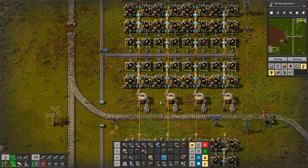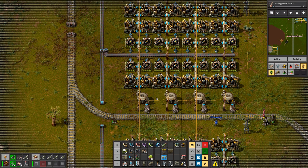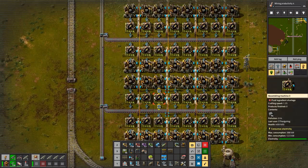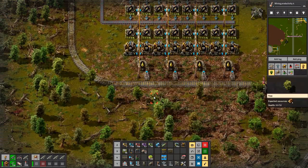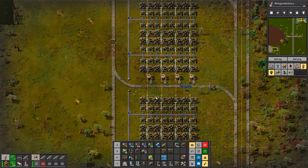Couldn't you hook the pipes together between the chemical plants and assembling machines so the oil spreads evenly? I could connect them all up, but the more spread you have, the way fluids work is they try to level out all the pipes they're connected to - so the fewer you connect, the better really. I'm trying it this way; if it doesn't work I'll try something else.